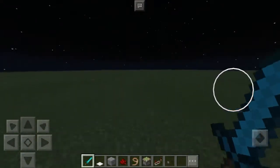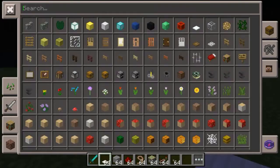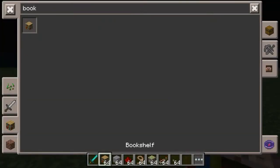Kidding aside, we're gonna show you how to build it. First we need a bookshelf, and a piston — here we go — piston, redstone, and some torch.